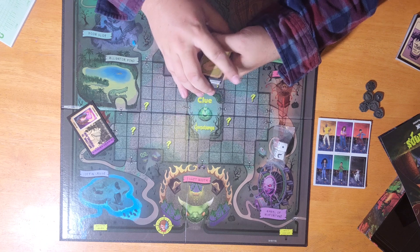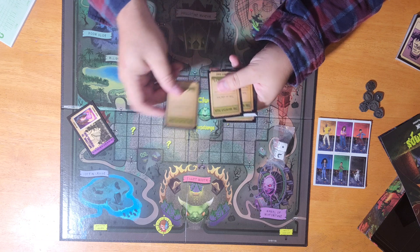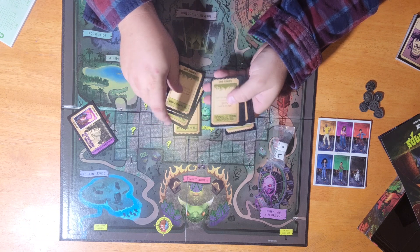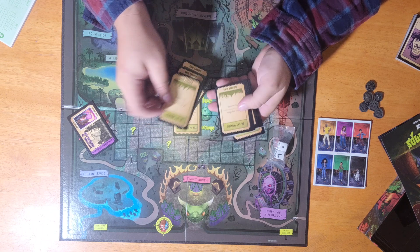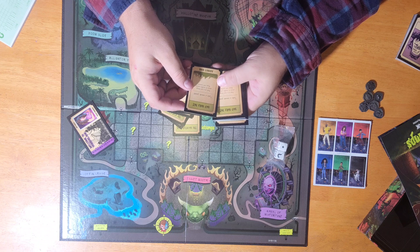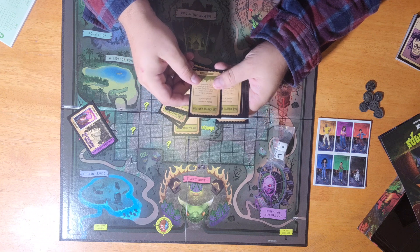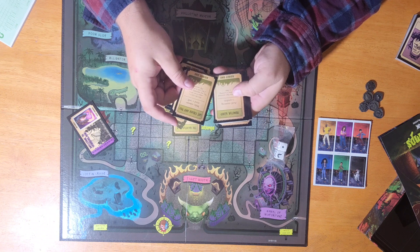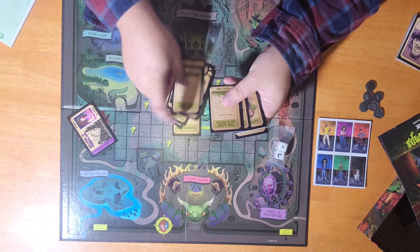Then you have the investigation cards. These are like the wild ones — they give you special abilities like: take an extra turn, add a six to a dice roll, move anywhere, take a sneak peek at a card being shown to another player, make someone reveal a card, avoid answering a question, or get a bonus question.